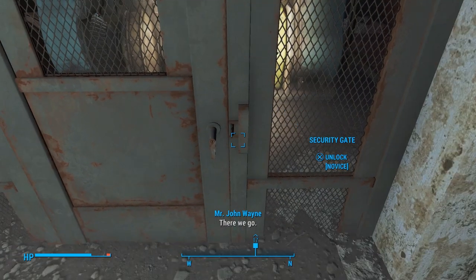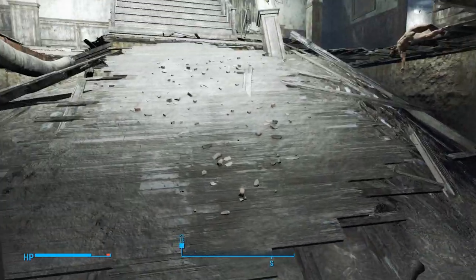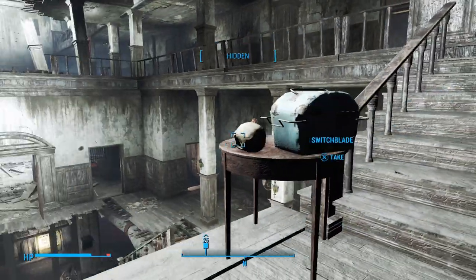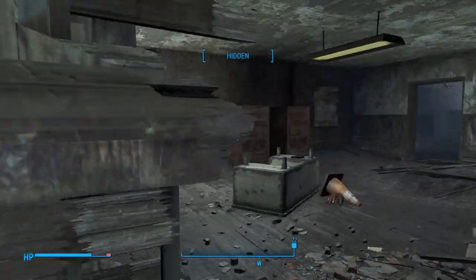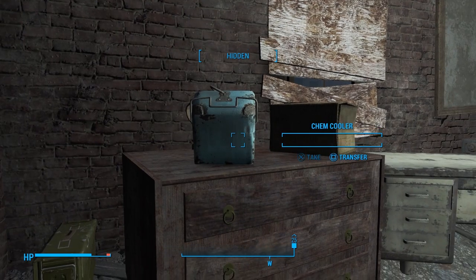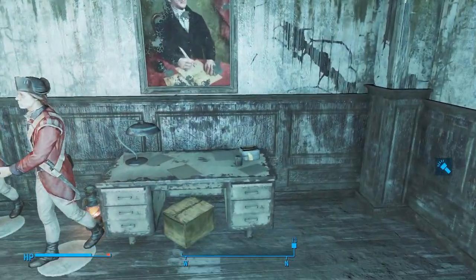Now let's go ahead and lockpick the gate. Sweet. Here's the other fusion core. When we were at the Red Rocket gas station, I was like, oh yeah, we need that fusion core — well, we can get a fusion core right there too. It's so that we can power up the power armor here in just a bit. We want to go over here to get this cap stash that's right over here. Pick that up. Then we'll loot this enemy real quick.